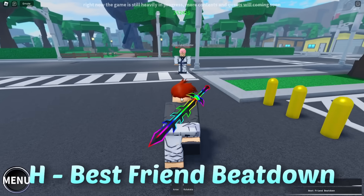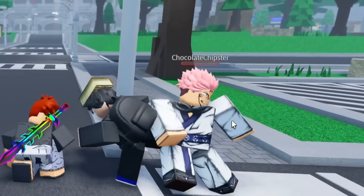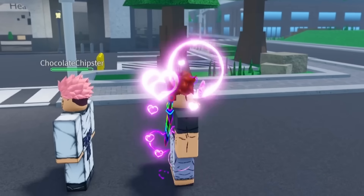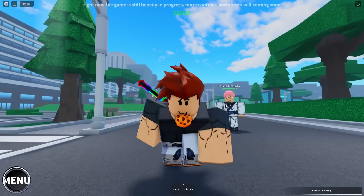My favorite one is suplex because it's very hard to avoid and it does some good damage. Next we've got best friend beatdown which is H — it grabs someone from your friends list. And next we've got climax jumping, which is a counter, and if you hit them it kind of just teleports behind them. This actually has a finisher which I forgot to showcase in my last video.